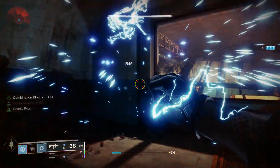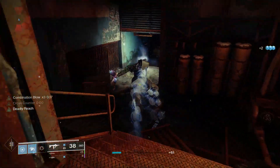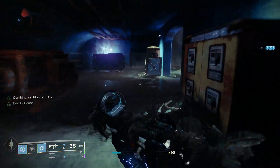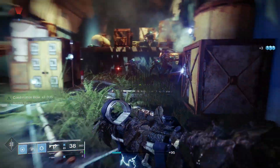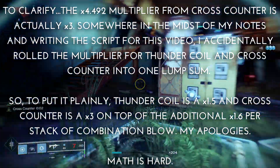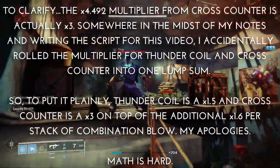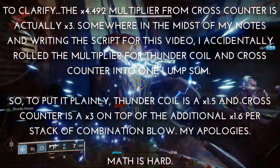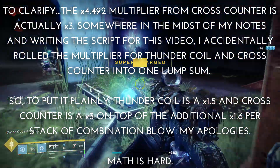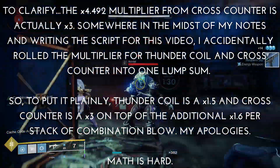So let's sort these numbers out. Thunder Coil adds a 1.5x damage buff. Combination Blow adds another 1.6x buff three times on top of that. Cross Counter adds a 4.492x buff on top of the previously listed buffs. And if you're quick, you can get an extra 1.2x buff in there with One-Two Punch. That's three stacking buffs, and four if you're quick on your toes — I told you that shotgun would be important.